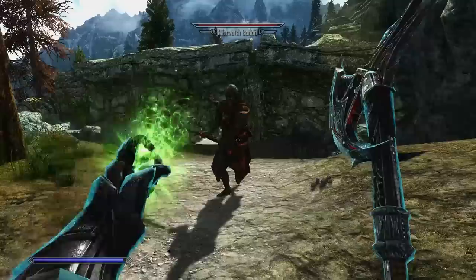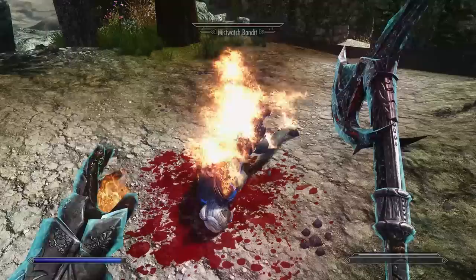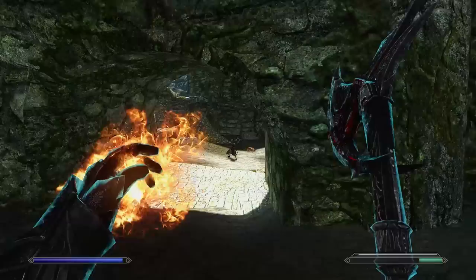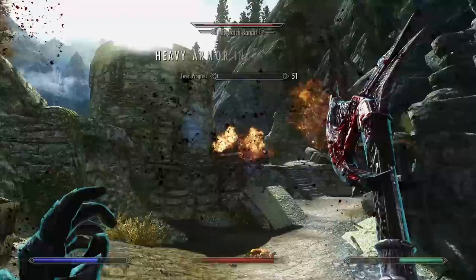The standing stone is going to be the Atronach Stone, and this makes any battle mage a beast. The Atronach Stone gives you plus 50 magicka, 50% spell absorption, but minus 50% magicka regen. This is helpful for the extra magicka, but mainly for the spell absorption — it gives you a 50% chance to absorb all of a spell. It's chance-based to absorb all of it, and it also affects the chance of contracting a disease, as it can absorb and erase it.